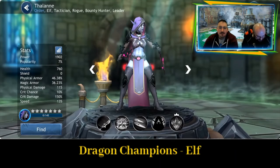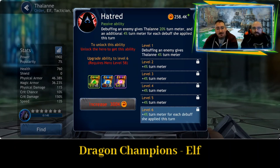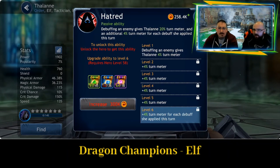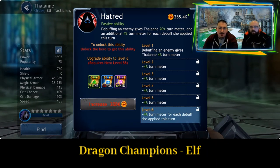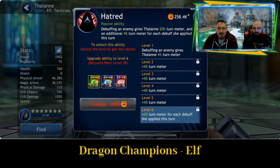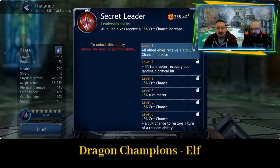Passive ability, Hatred: debuffing an enemy gives Thelaine 20% turn meter and an additional 4% turn meter for each debuff she applied this turn. It's unclear whether this triggers if anyone in your party debuffs an enemy or only her — it just says 'debuffing an enemy' generically without specifying it has to be done by her. That would be an interesting one to test.